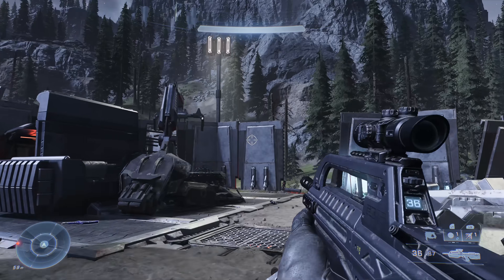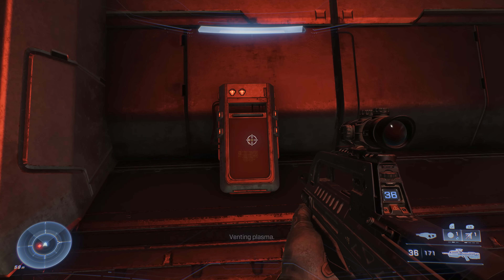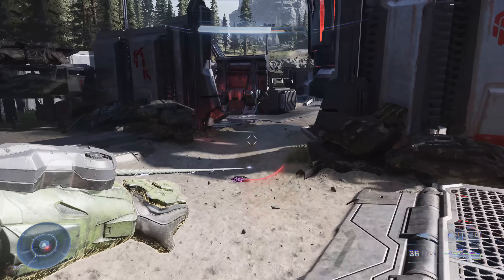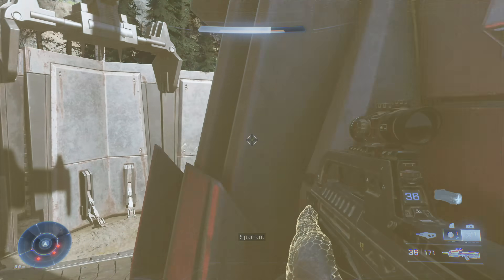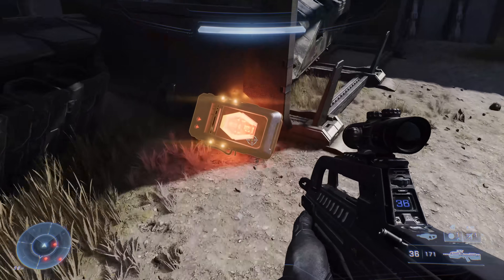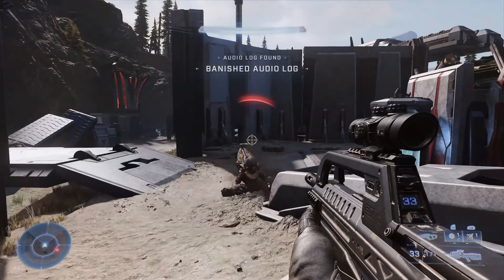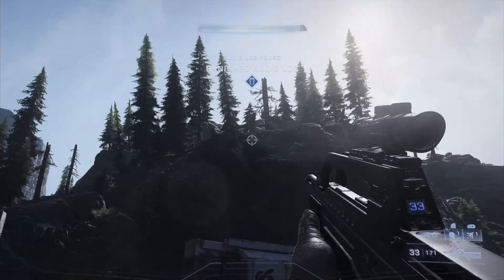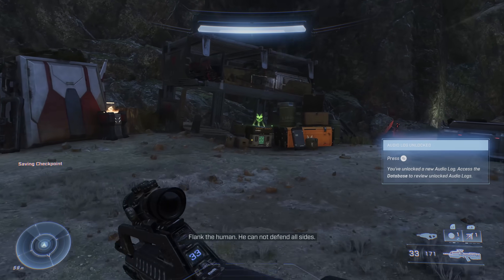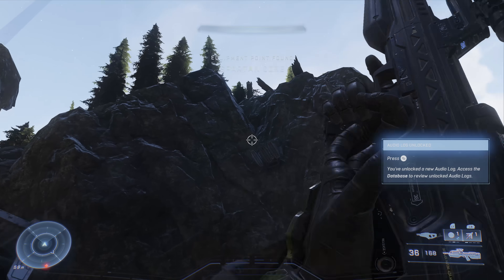All other collectibles in this outpost are out in the open, but for this building you must take out the silos first. Also, capturing FOBs enables fast travel and labels some collectibles on your map. Inside the base, grab the first Banished audio log, then run ahead and find a second one. Continue further into this corner of the base for a Spartan core — grab that.